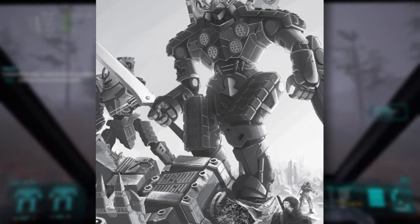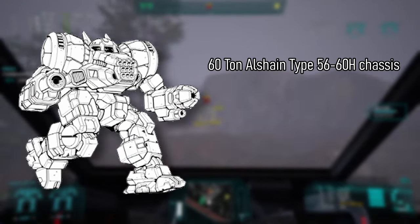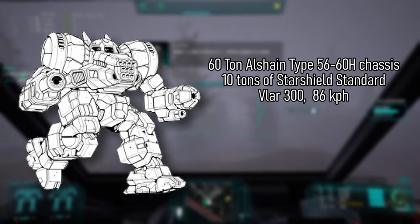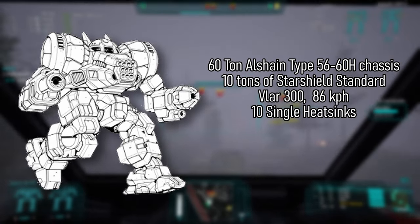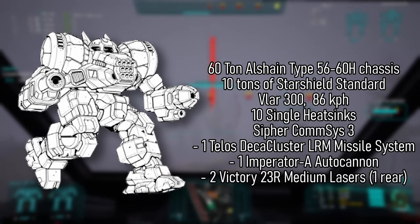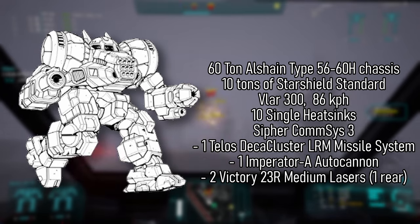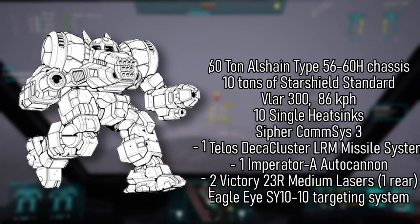The Dragon is a 60-ton heavy mech built on the Ash Lane Type 5660H chassis, covered with 10 tons of Starshield standard armor. Its top speed is 86 kilometers per hour, achieved by the Vlar 300 fusion engine, and it comes with 10 single heat sinks. Communications are handled by the Cypher ComSys III. It is armed with one Telos Decluster LRM missile system, one Imperator-A autocannon, and two Victory 23R medium lasers — one of which points backwards on the left torso — all linked with the Eagle Eye SY-1010 targeting system.